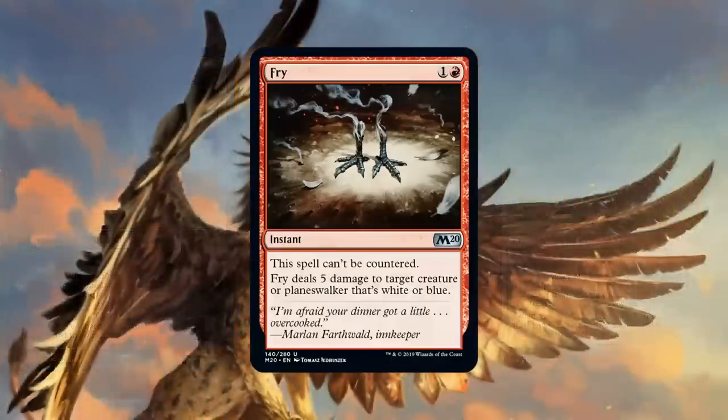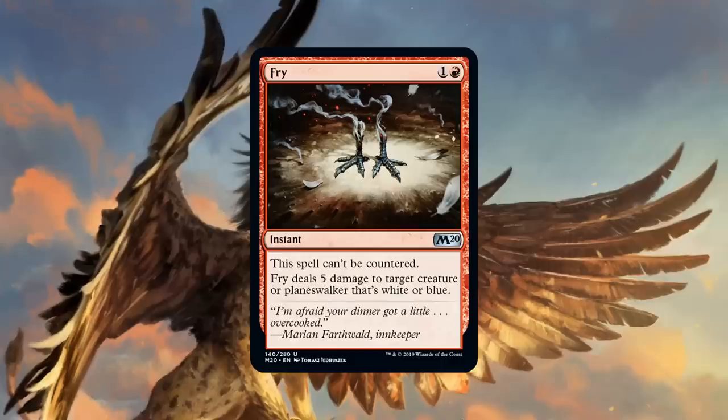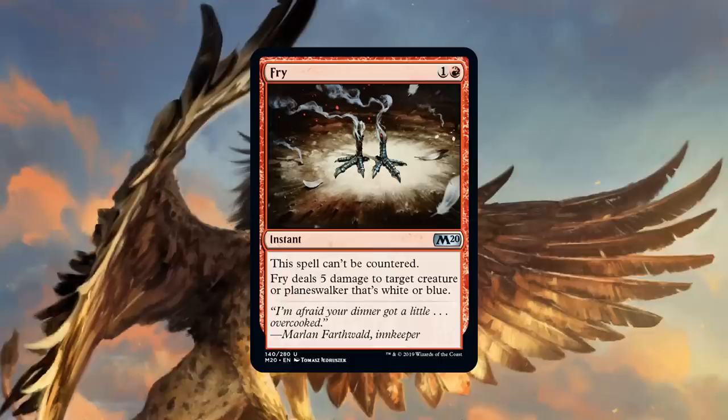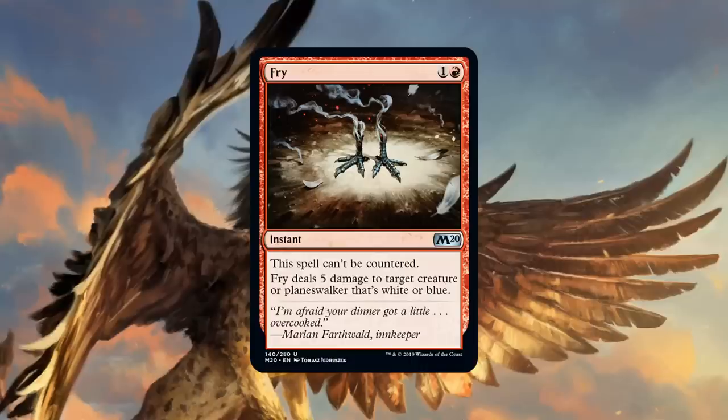Number 6 on the list: Fry — a new instant-speed removal spell that deals five damage to white or blue creatures or white or blue planeswalkers. Crim notes the key addition is hitting planeswalkers. The format is packed with white and blue creatures and planeswalkers, and Fry hits almost all of them — all the Teferis, Lyra, and just about everything relevant.